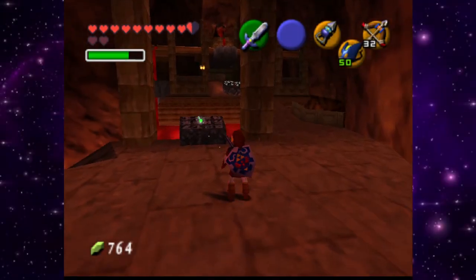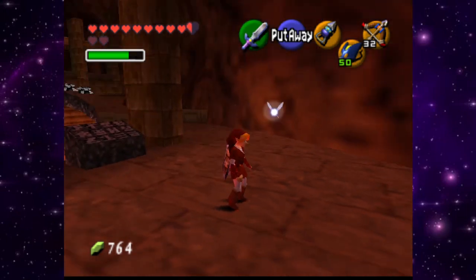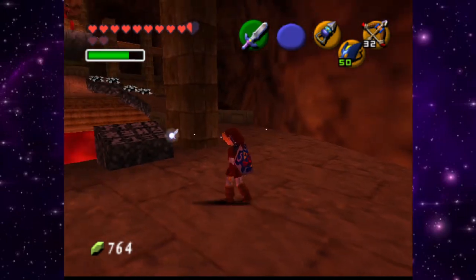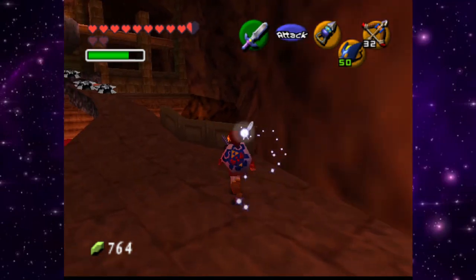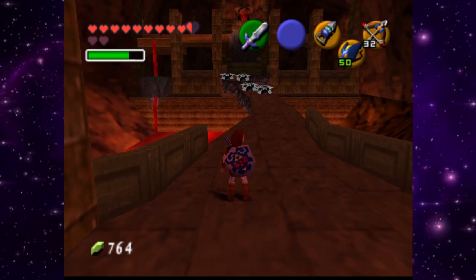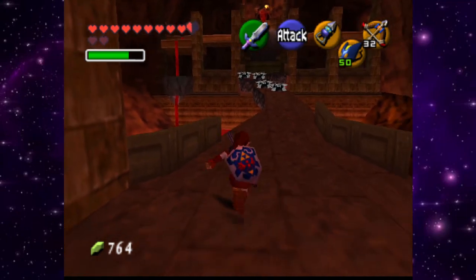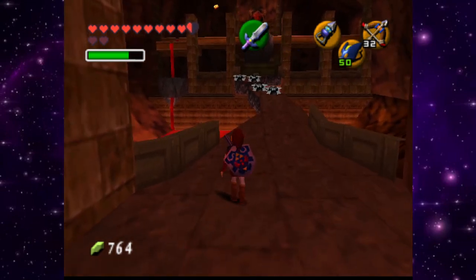Alright guys, welcome back to the Sealed Palace, episode 15, I believe. So, in the last episode, we had a bit of a problem with Nauru's love. I don't know why we can't get it, but I have a solution, and it's a little crazy, but we are going to bomb hover all the way over there.